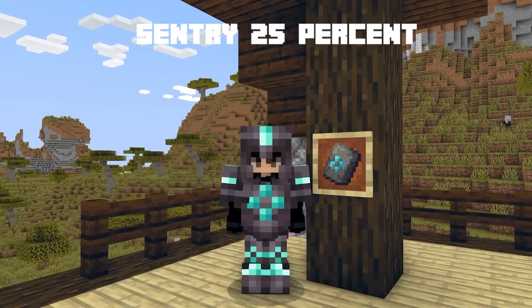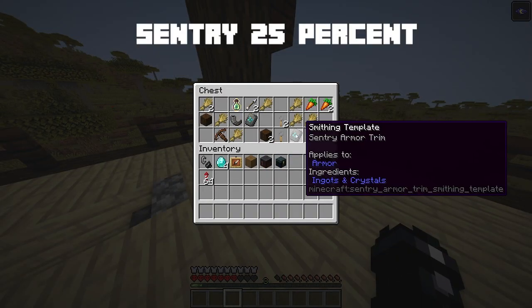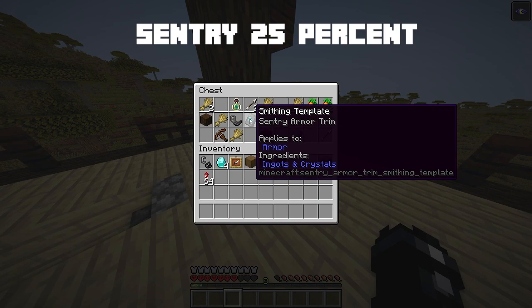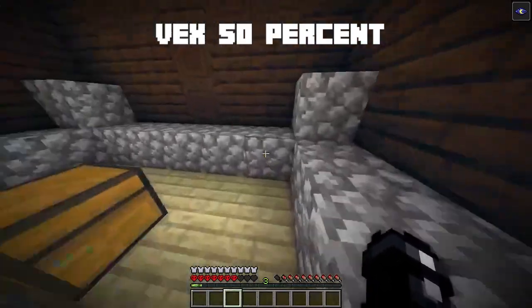The sentry armor trim can be found in pillager outposts in groups of two and there's a 25% chance of it being in a chest. The vex armor trim can be found in woodland mansions.